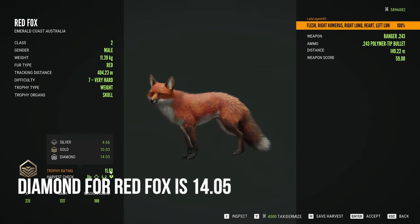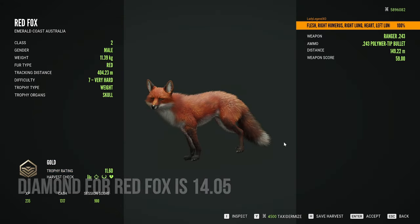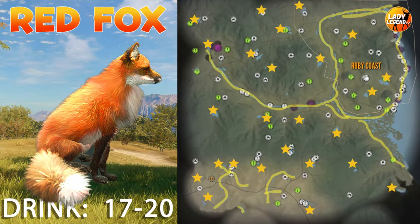The rares for red fox include piebald, albino, and melanistic. Red fox is one species that literally can be on any piece of water on the entire map, so check everywhere.